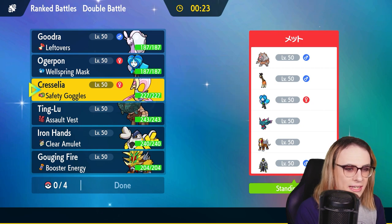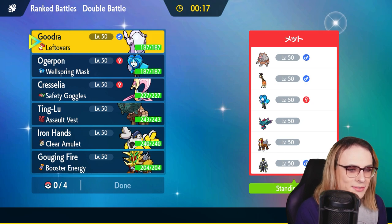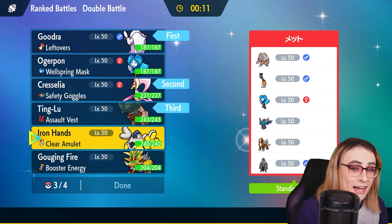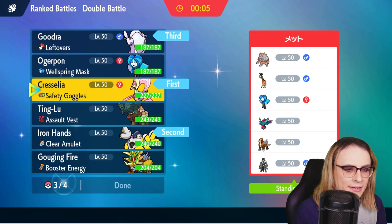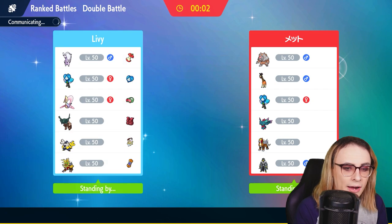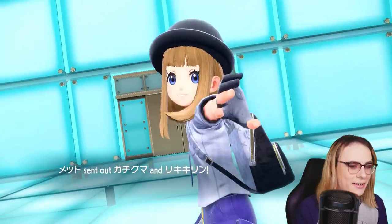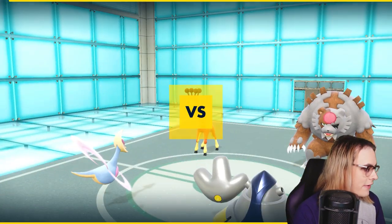We have the team. I kind of like Cresselia on lead — honestly, I don't like anything on lead. This is where I'm starting to see the cracks in the team. We're gonna go with Iron Hands and Cresselia lead. They don't go Fluttermane against the team — no, don't tell them we have no Fairy check. If someone tells them that, I'm gonna report you. They're gonna go for the Farigraf Ursaluna lead. Farigraf Ursaluna is actually a very fine lead for me.